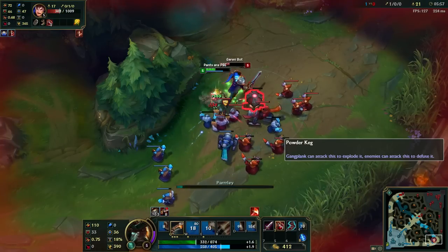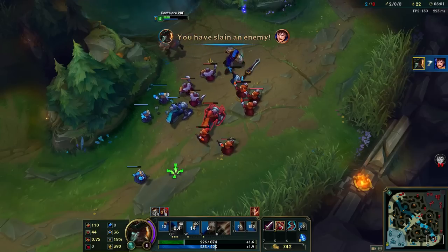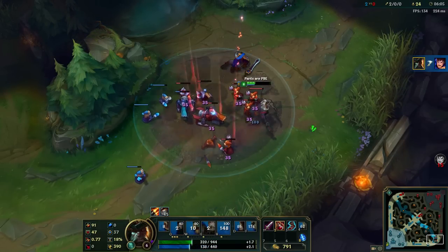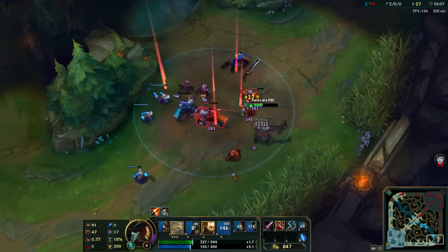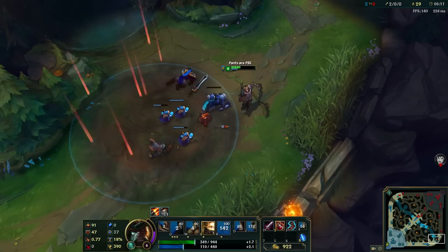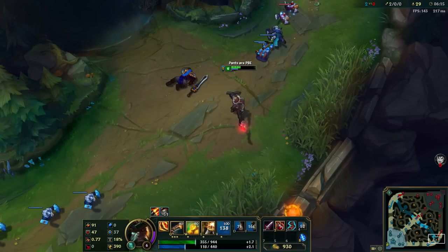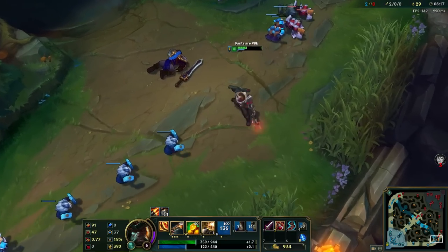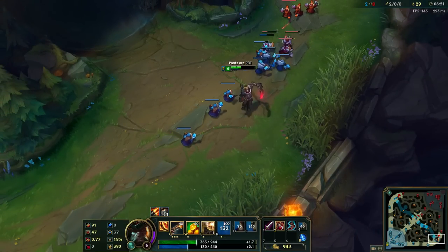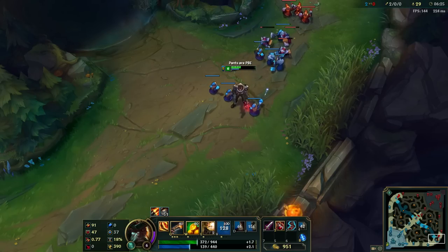Alright, look at this skin. You know how I feel about skins — I don't feel like they're worth my money because I can get them free on the PBE. But this skin — to be honest, I only care about this splash art. I think the splash art looks cool. The skin itself has new sound effects and new animations, but the same old dances you can get with the normal GP, which is what I love.